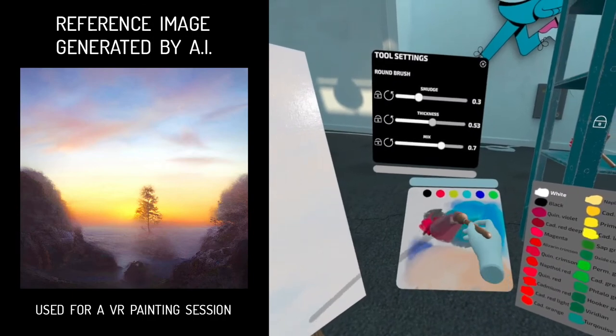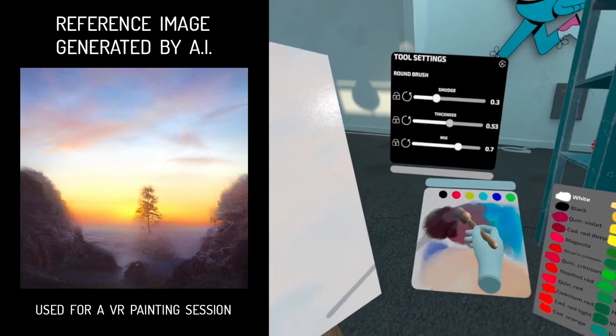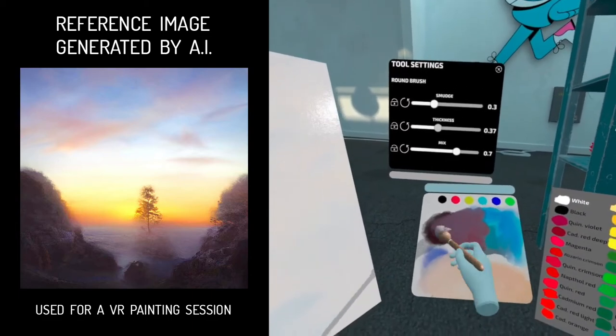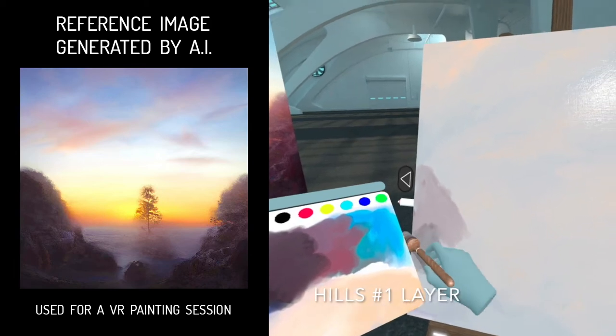Mix some dark reds for the hill base layer. Concentrate on the basic shapes, not details.